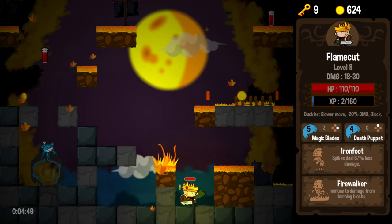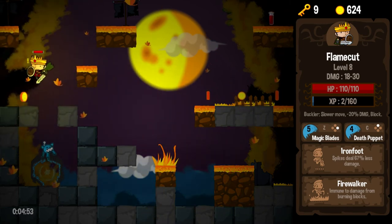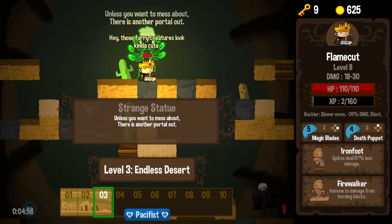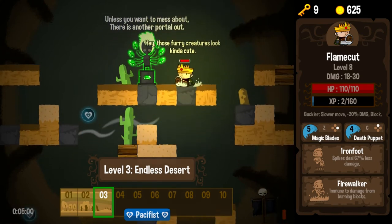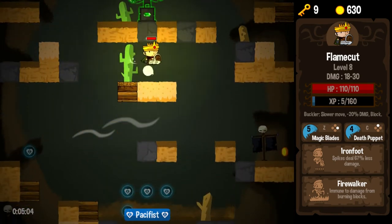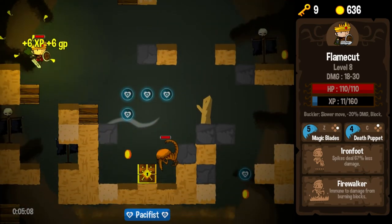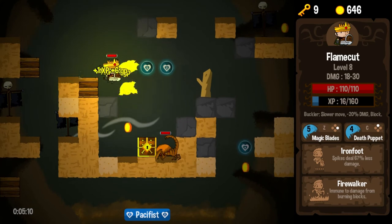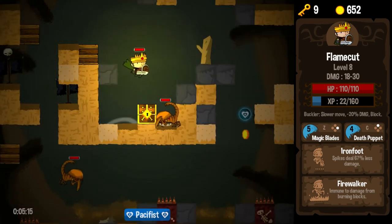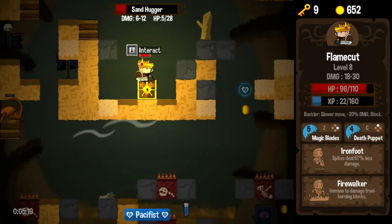Those three coins are taunting me there — I want them so badly, but I'm just not going to make that jump. So let's move on. Level number three, the Endless Desert. Unless you want to mess about, there is another portal out. Lots of pacifist orbs here — no good reason that we shouldn't grab those. Only one more orb in our sight lines here. Wow, okay — that guy teleported. That was a bit odd.